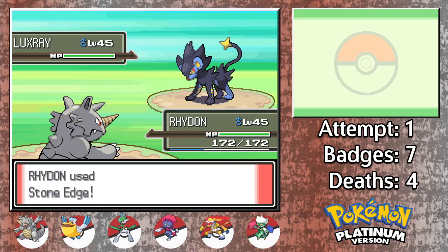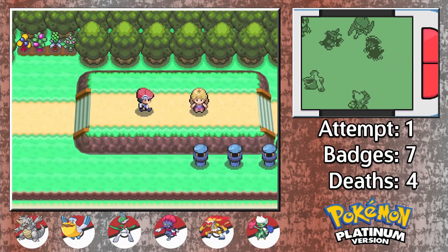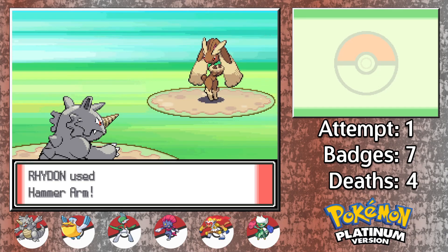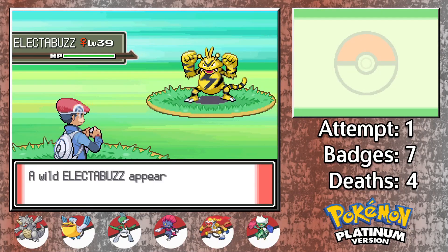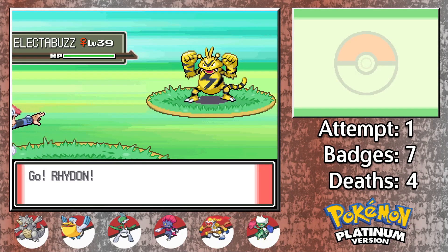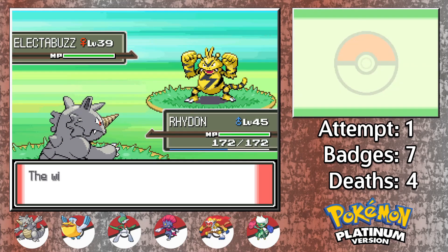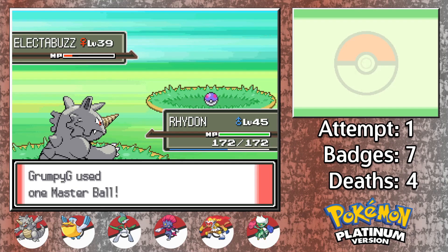The first trainer upon entering the route will have a Luxray, so be sure to handle that correctly. A little ways down the road, this trainer here will have a Lopunny that really packs a punch as well. Rhydon had no issues dealing with either one. For our encounter, we've got Electabuzz. Even though we aren't playing with trade evolutions in this run, Electabuzz is definitely more than capable of holding its own for the remainder of the game. It gets Light Screen and Thunderbolt via Level Up, and it has a sufficient physical attack stat to where it could utilize a move like Brick Break as well. Pretty solid overall. Electivire is obviously just a better Electabuzz, so definitely play with that if you are playing with trade evolutions.